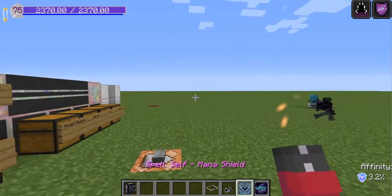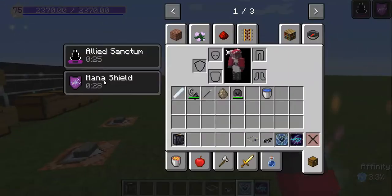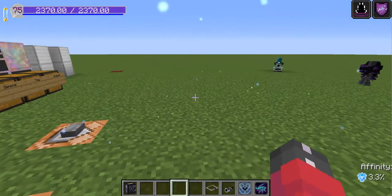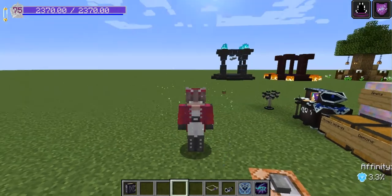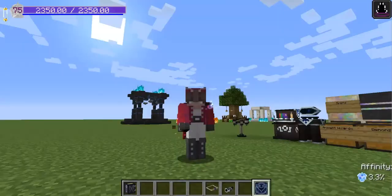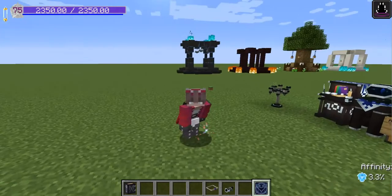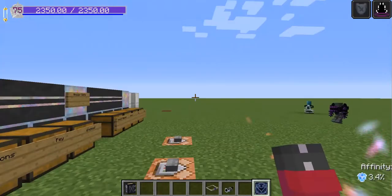The next spell component we have is Mana Shield. When you cast the Mana Shield spell, it will give you the effect of Mana Shield, which will make it so instead of taking damage, some of your mana will be drained and the damage will be reduced. However, this will not prevent all damage being done to you, so you need to increase the magnitude of the spell to make it protect all damage. It also occurred to me that I forgot about another component: the Shield component, which will give you the resistance effect. This is a Tier 3 spell.